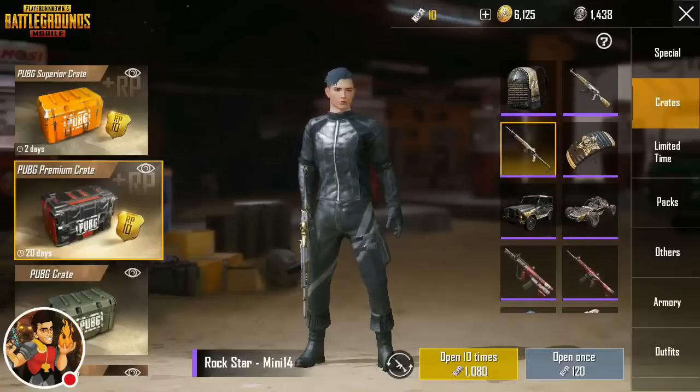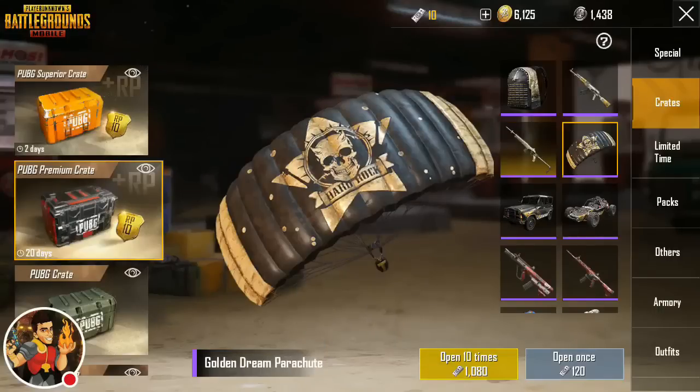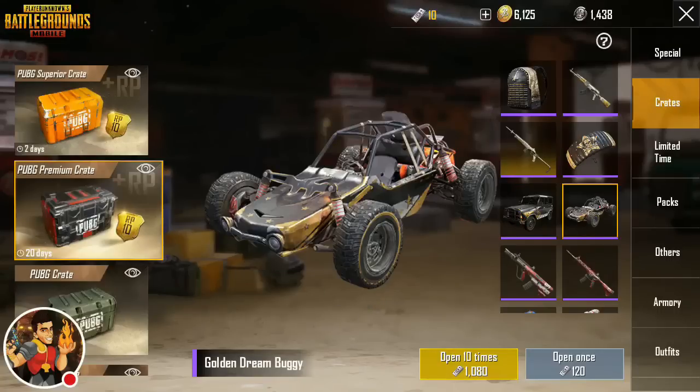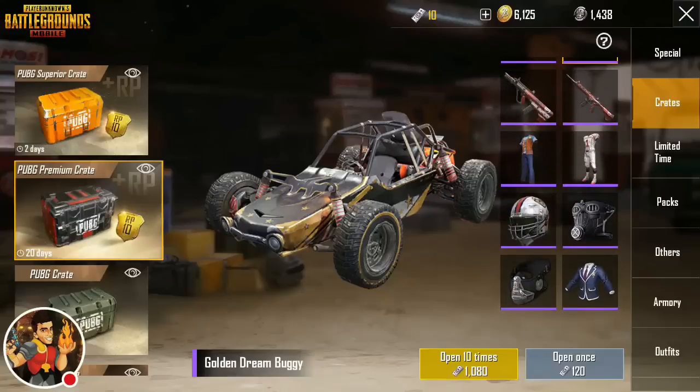There's still tons more incredible things we could get. Next we could get the Hard Rock Golden Dream parachute — when you're dropping in they're gonna see you coming. A very hot item — we could get the Golden Dream Jeep. Gold and black with stars and white all over, the blinkers lighting up. Next we have the Golden Dream Buggy — you're gonna be sure to stand out doing some road rage with a friend.